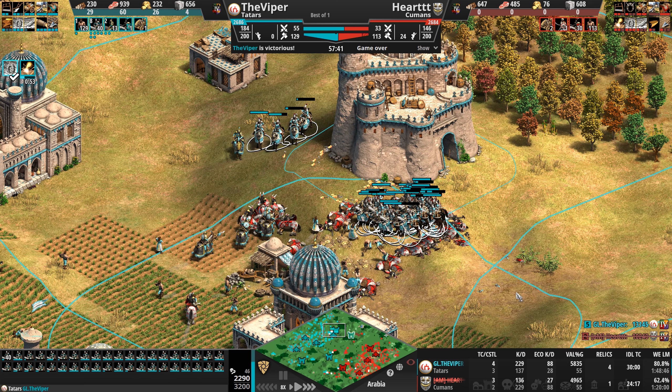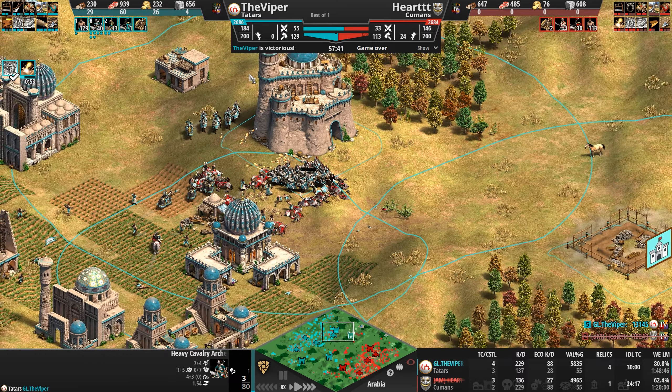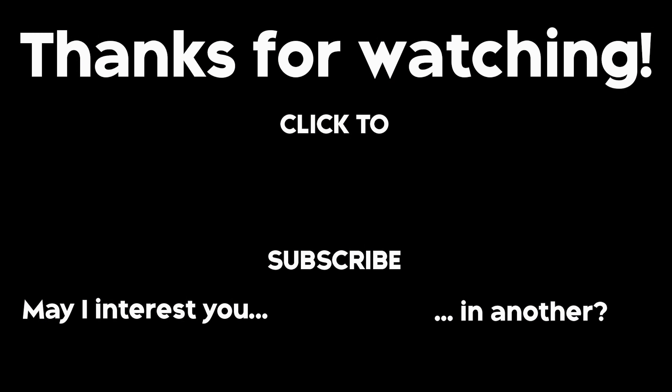48 heavy cav archers with plenty of high ground to add 50% to their attack — and with those cav archers the Viper takes the W. A truly fun game. GG to both players. Did you enjoy this video? Check out these other clips and make sure to subscribe and enable notifications so you're notified of my latest uploads.